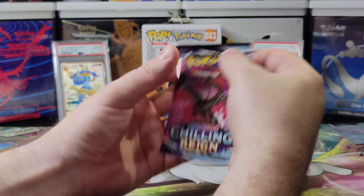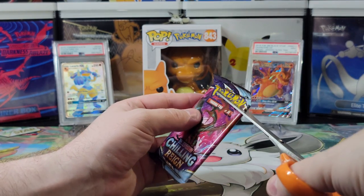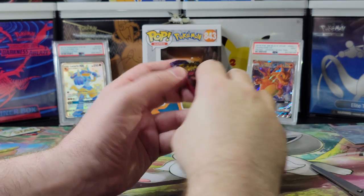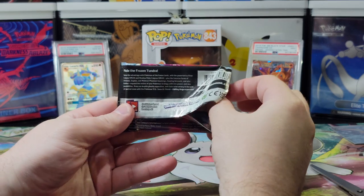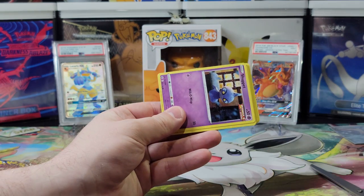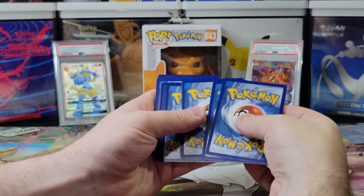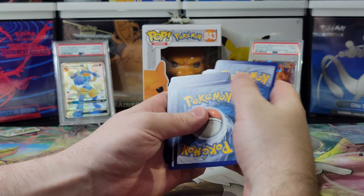Next we have Chilling Rain. We want these birdies, don't we? I do. I want a Moltres — I really like that Moltres. Is that your favorite legendary bird? My favorite bird is Articuno, but out of these, I like Moltres. Zapdos all day, every day, no matter what version — he's so majestic. He either flies majestically or he trots majestically.